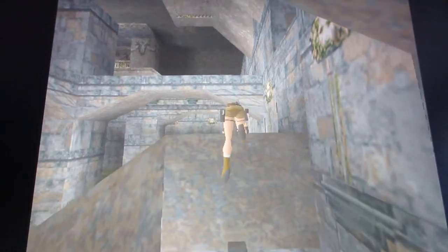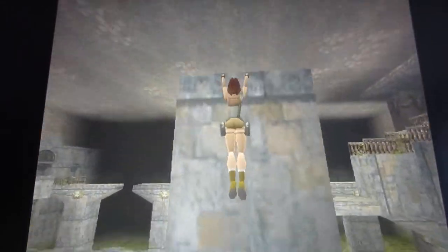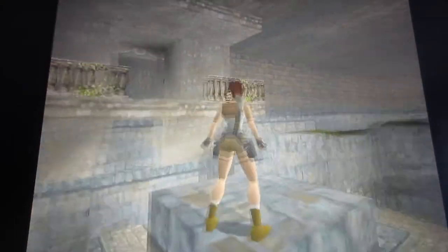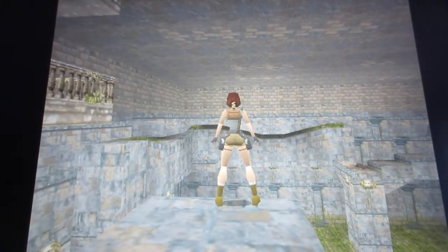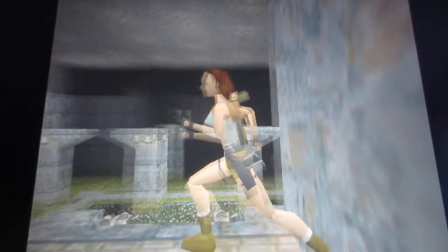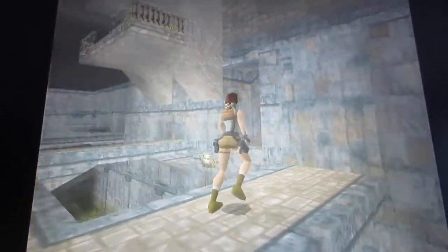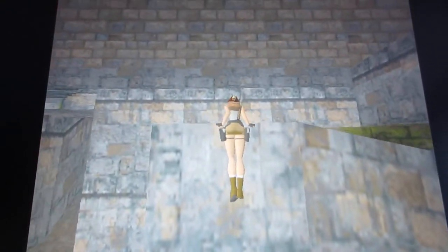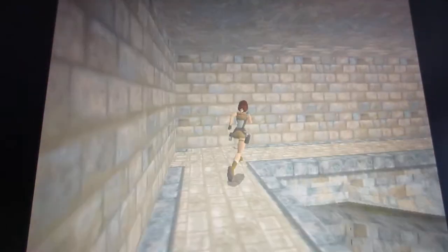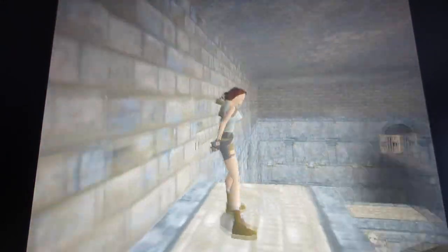Next you want to climb up these platforms. Run jump onto this platform here. There's also one of the secrets to get into that room there on that ledge. Pick up the rusty key right here.